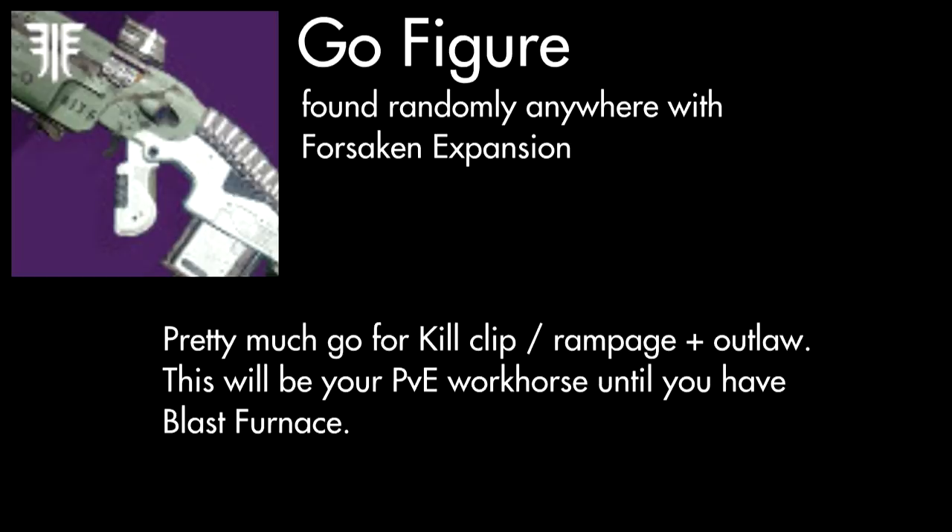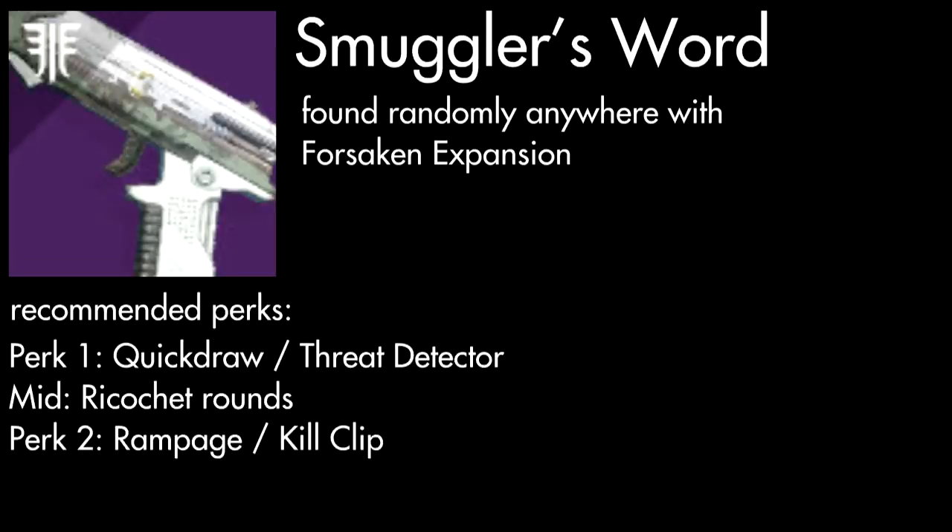Pretty much the same thing can be said about the Go Figure pulse rifle. The typical recommended roll is Kill Clip or Rampage plus Outlaw. It will be a PvE workhorse and will pretty much work in any piece of content — PvP, PvE, raids, strikes, it'll do it all. The Smuggler's Word is a shotgun alternative, so you could pair this with a sniper rifle or a pulse rifle and not feel the need to use any special ammo.